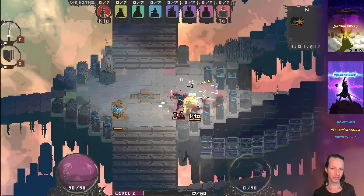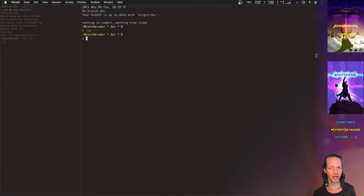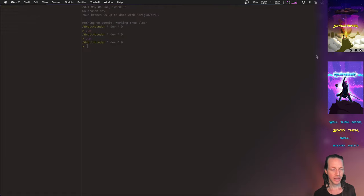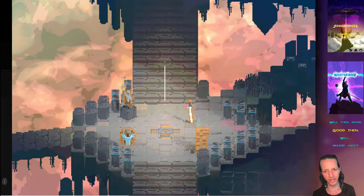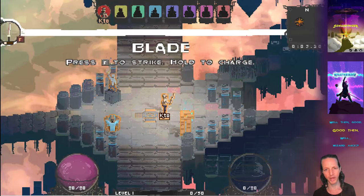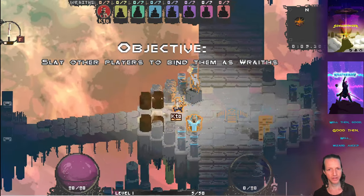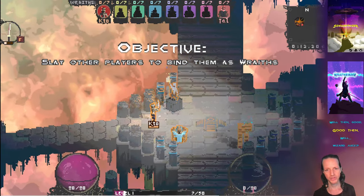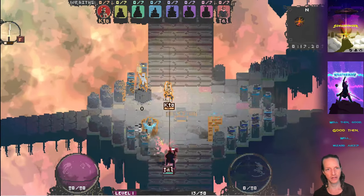Some of the biggest things people mentioned were readability of fonts, the UI, readability of the health bars, and impacts — not being able to feel impacts. I covered impacts in the last video, where you can now hit things and it just feels way better. There's a cool sound effect with lots of bass, things jiggle around, nice numbers appear everywhere so you can tell you're doing damage, and there's a nice screen shake.